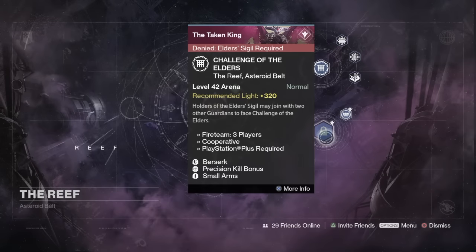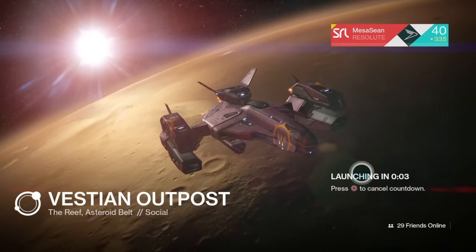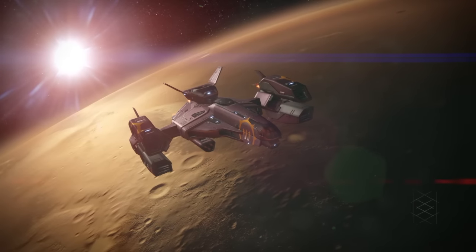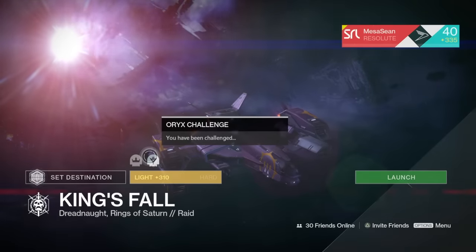Challenge of Elders is also really easy to farm this week if you need a 335 ghost shell, 335 class item, or one of the Year 2 House of Wolves exotics at 335. With small arms you can go in and just melt the bosses — a full farming run is probably about six minutes. If you want to complete your Elder Sigil, it's also easy: you've got precision kill bonus, small arms, and Berserk — Berserk just means enemies take a lot of damage and won't flinch. Bosses this week are the Wretched Knight, the Seditious Mind, and Kexus the Betrayed.